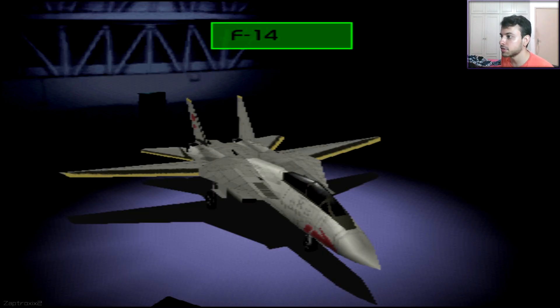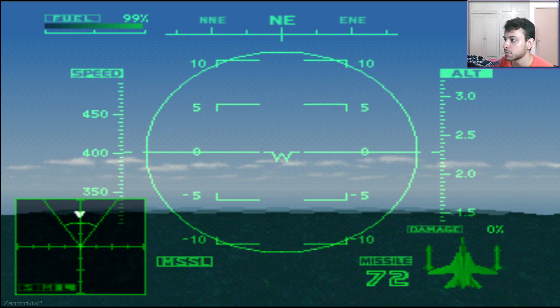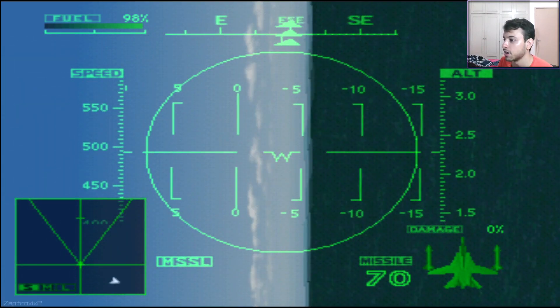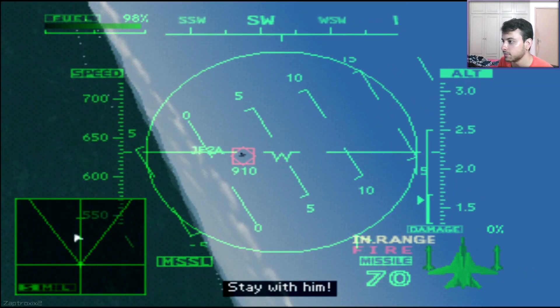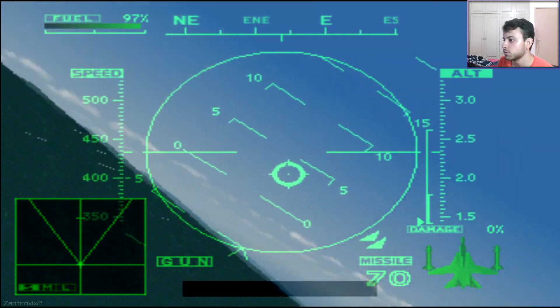As the briefing said, this prototype bomber is in one of those hangars, and its location is random every time you play the mission. That's obviously not great for speedrunning, which is why I started calling this mission Troll Box — because on the speedrun, it's basically luck.